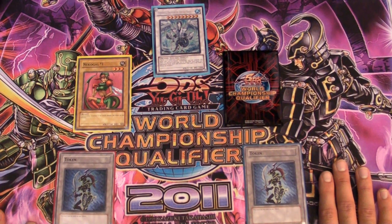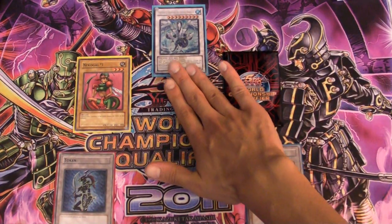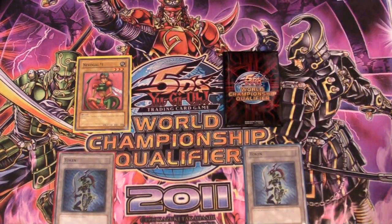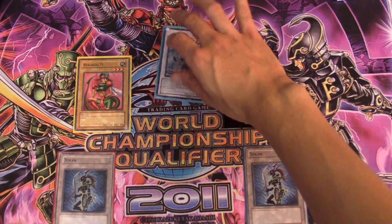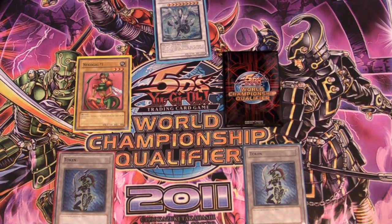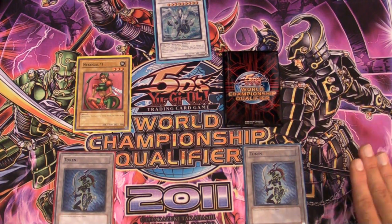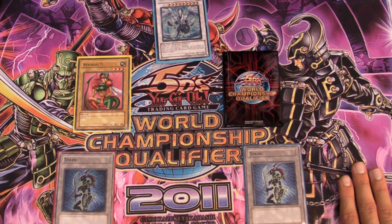Trishula is very good with Enemy Controller. If they activate Valor, you can chain your Enemy Controller to Trishula — Trishula will then resolve off the field and you can still remove. They've lost a Valor already and you can still remove 3 cards, so it's obviously very, very good in that aspect.